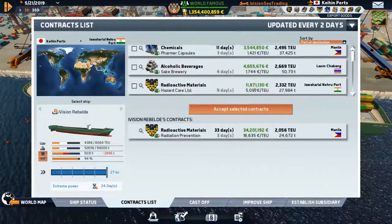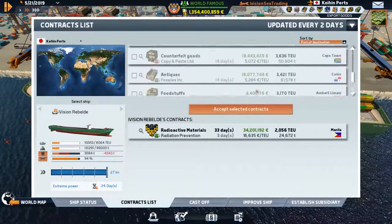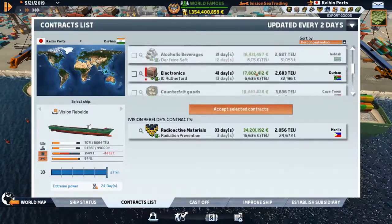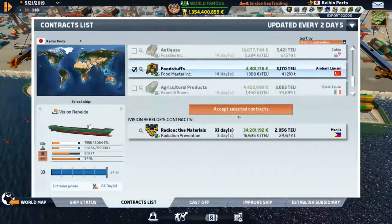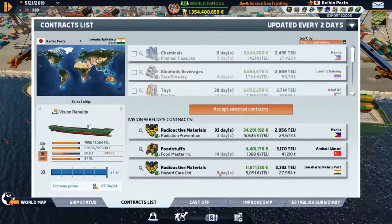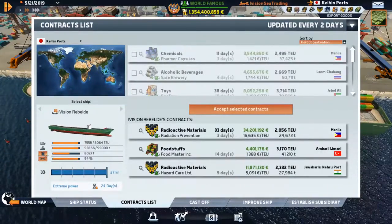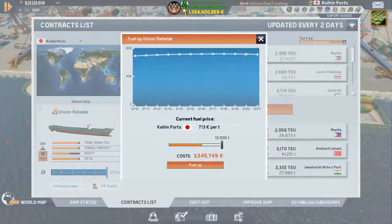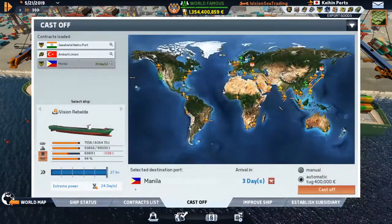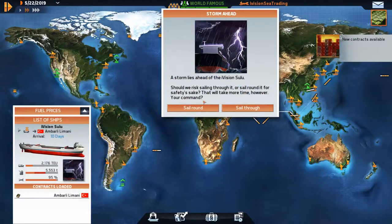We could also send it to AmberLilaMani, or head it to Johari. Let's do Johari — the other contract was only three-five, but we get four-four out of this so that makes up for it. That's definitely worth it.